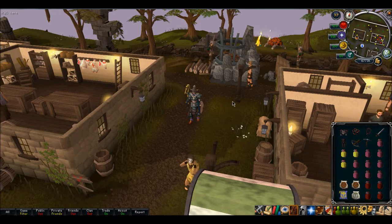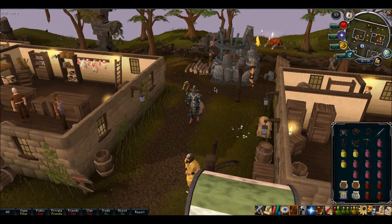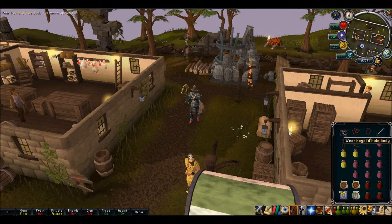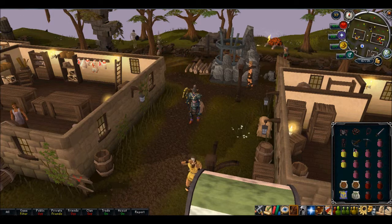The best Spirit Shield you can use would be the best available — you'd use Royal. I switch between melee and range, melee and range, or melee and Gano, all depending on what I'm facing.